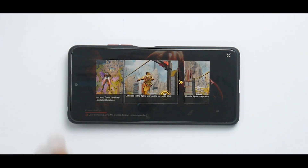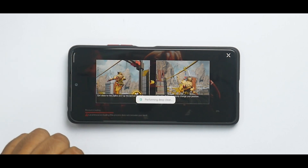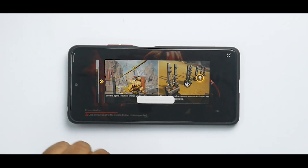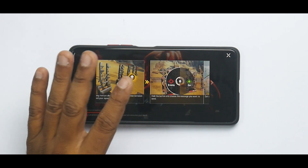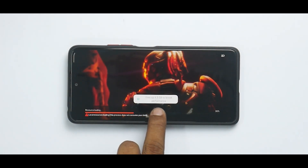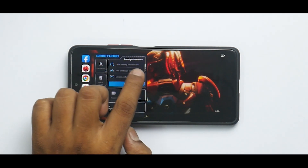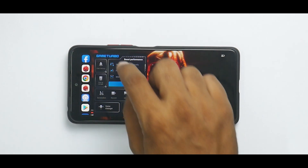First, there's a 'Clear Memory' option — it says it freed up 397 MB. Then we have 'Free Up Storage' which performs a deep clean. There's a shortcut for that now, and it freed up 4.5 GB to boost performance.